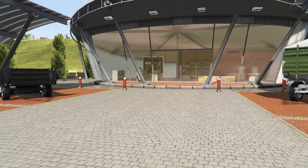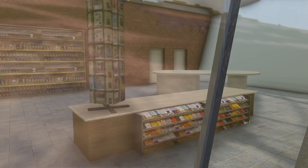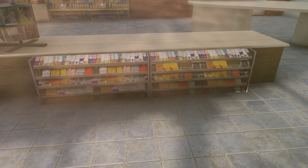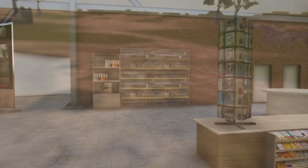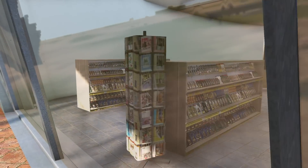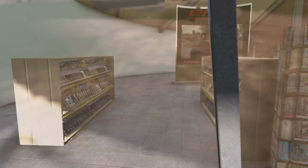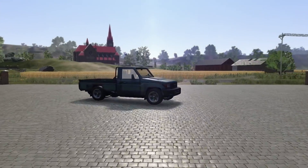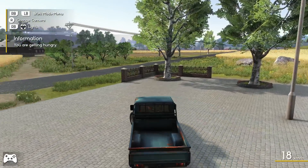If you go inside — actually, I don't know if you can go inside this one. We'll walk up and see. No, we can't. Some of them you can actually walk inside but not this one. On the shelves it looks like motor oils, lubricants, some gift cards. Let's head on up to the northernmost vehicle shop.